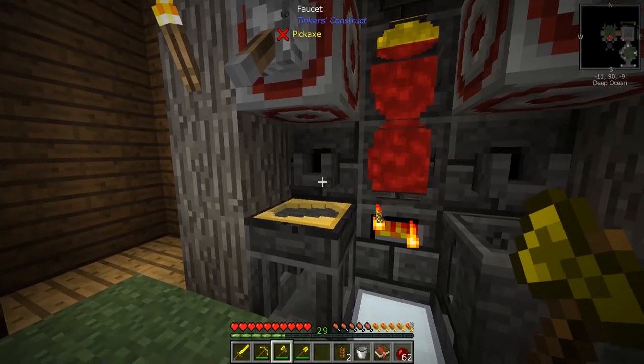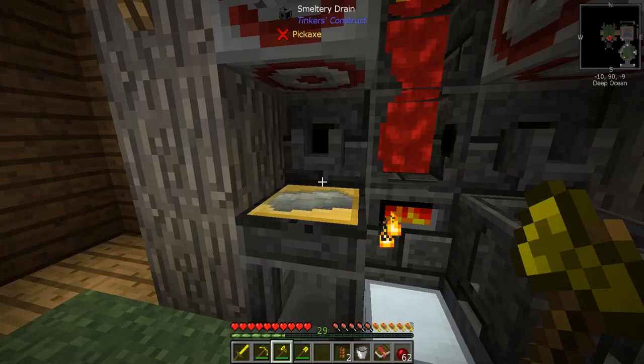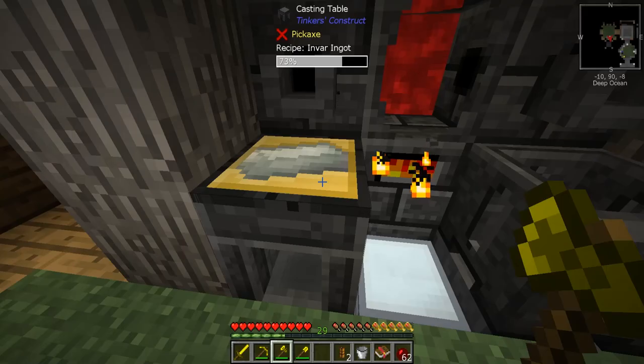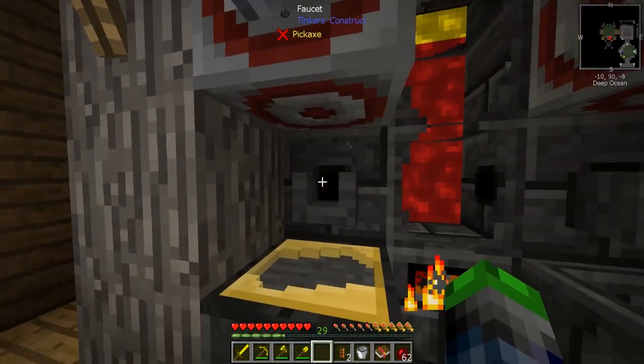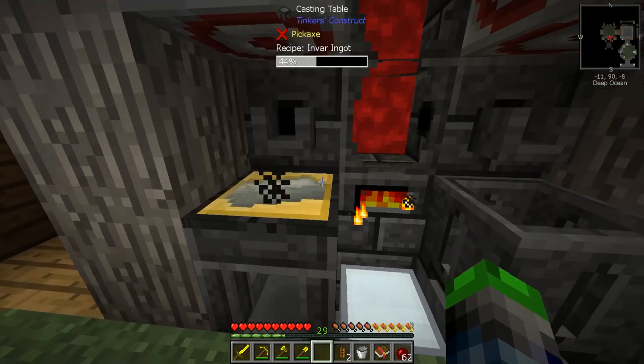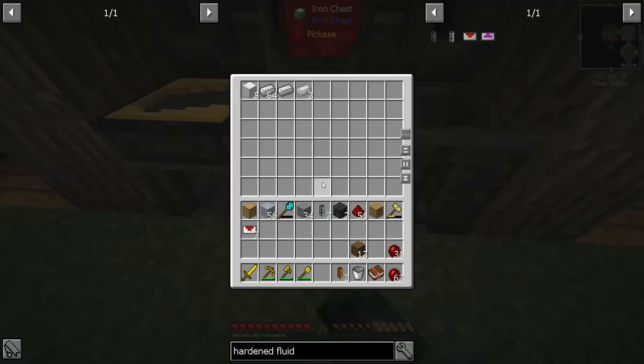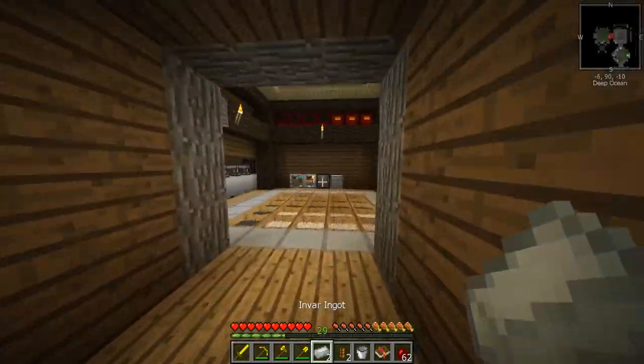Let's bring the invar to the bottom and make these hardened fluid ducts - that's the goal. We just need two. Now we want to automate some obsidian because we want to go to the Nether for our awesome tools.